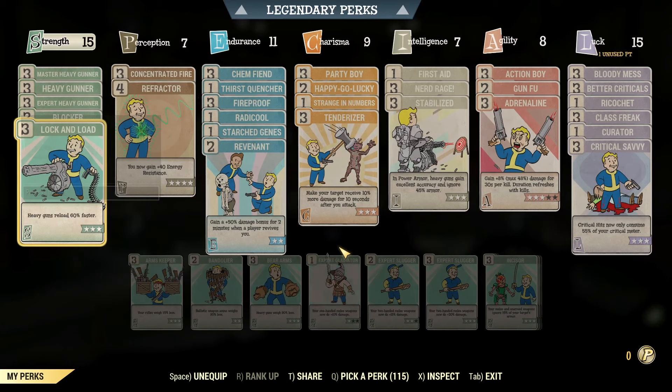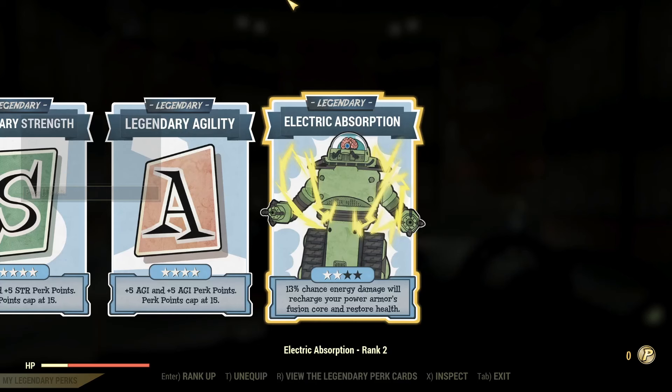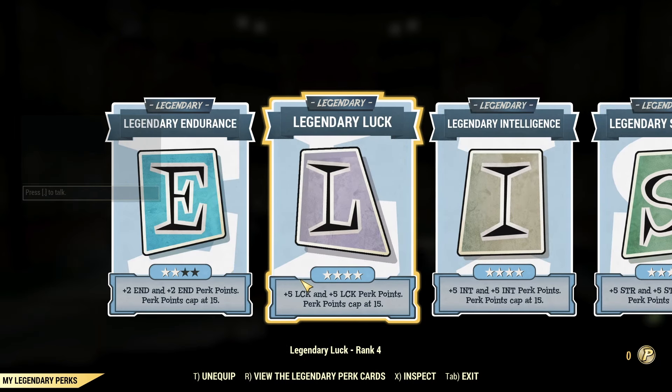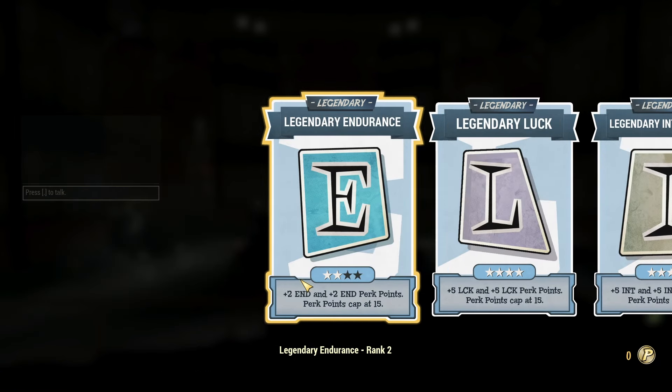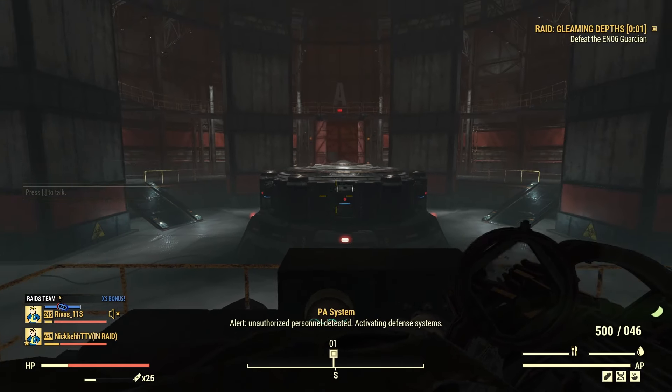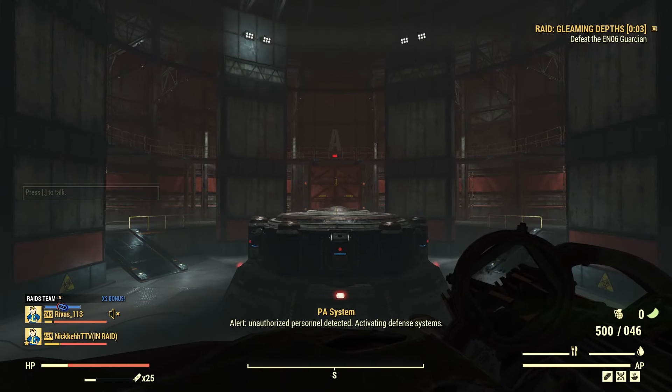The Power Armor Legendary mods will be changed slightly as well as the weapon. Now as for the mechanics for the Guardian, he does a lot of damage and has a lot of different attacks. The weapons that he'll use are based on how much health he loses. But for starters, you want to focus on his Ultra Magnetic Shield Generator or Fusion Core, which is located on his back. As long as that is up, you will not be able to do any kind of damage to his torso, so be sure to focus that as much as you can.